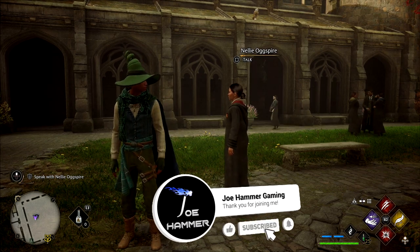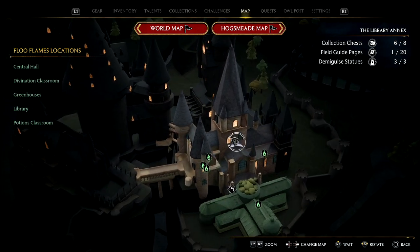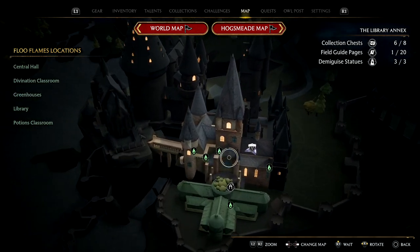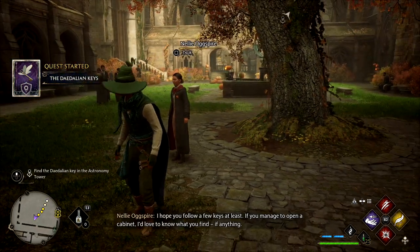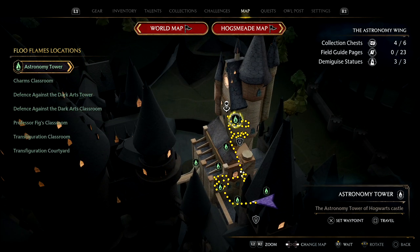Time for us to go through getting all of the Daedalian keys. We're at the beginning of the quest right now, so the first one is going to be signposted. We're currently in the Library Annex area. Let's get this started. So this first one is going to be marked for us, and after that we'll have to find them all. Let's go on over to the Astronomy Tower.